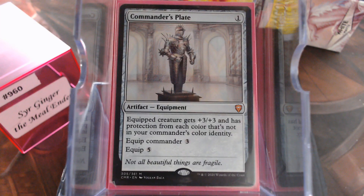Commander's Plate — amazing equipment for a colorless commander. If you're running a colorless deck, don't care what it is, you need to run Commander's Plate. Because the equipped creature gains protection from each color not in your commander's color identity. Protection from all five colors — pretty sweet.